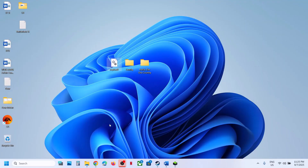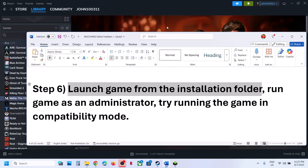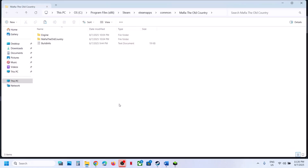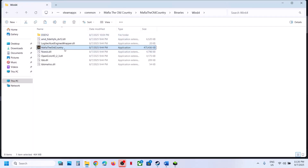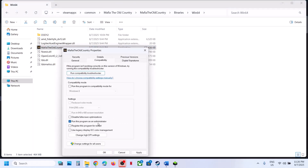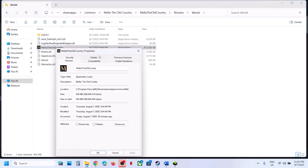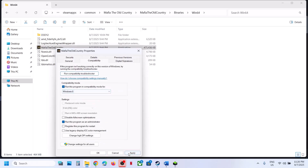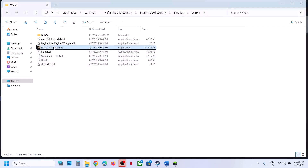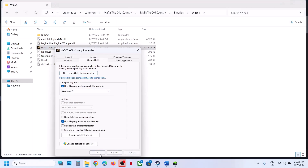The next step is to launch the game from the game installation folder. Instead of launching from Steam, right-click the game, select Manage, click Browse Local Files, and open Mafia The Old Country > Binaries > Win64. Double-click to launch the game from here and check. If that does not work, right-click the EXE, go to Properties, go to the Compatibility tab, put a check on Run This Program as Administrator, hit Apply, click OK, then double-click to launch. Still not working? Select Windows 8 under compatibility mode, apply, and check. You can also try Windows 7.